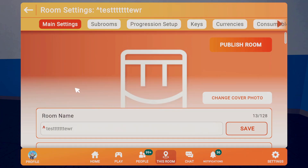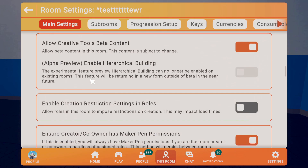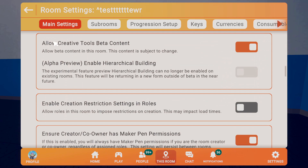The first thing you'll want to do before you get started is go to your room settings, scroll down, and make sure you have 'allow creative tools in beta content' checked, or else you will not see the new beta chips that aren't fully released.